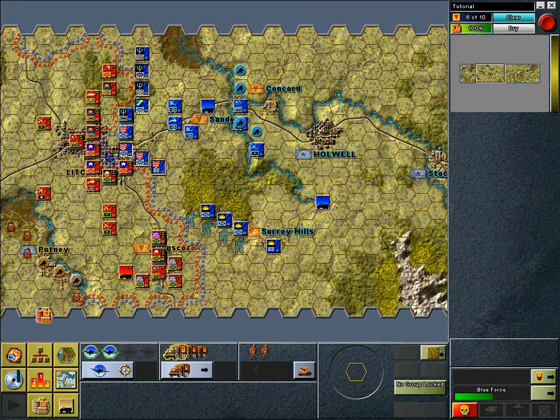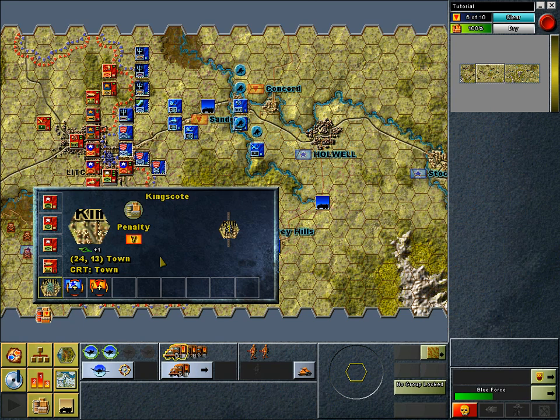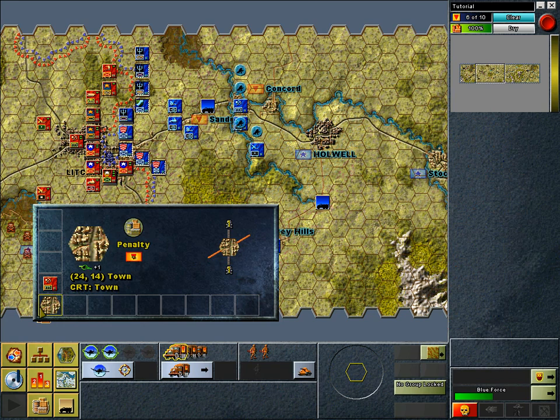Clearing minefields revisited. Examining the battlefield pop-up for hexes 24-13 and 24-14. The 1st Engineer Battalion has mine clearing — actually, repair bridge capability. It decremented the minefield in hex 24-14 by 3, clearing it completely.